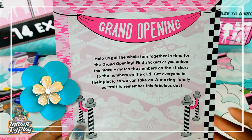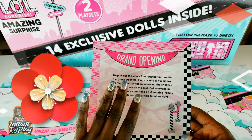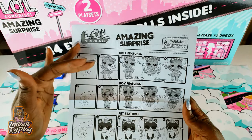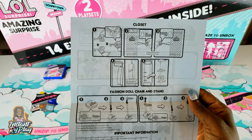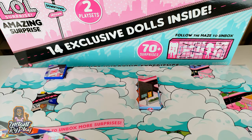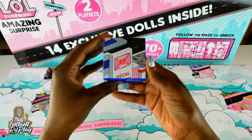Help us get the whole fam together in time for the grand opening. Find stickers as you unbox the maze, match the numbers on the stickers to the numbers on the grid, and get everyone in their place so we can take an amazing family portrait. The 14 exclusive dolls include two families. Our little guide shows where we place our stickers, and it tells us about the different features — the boys, the pets, the little sisters, how to open the closet. OMG dolls are included, which I'm so excited about. It tells us to start with number one, so I'm pulling that box out.